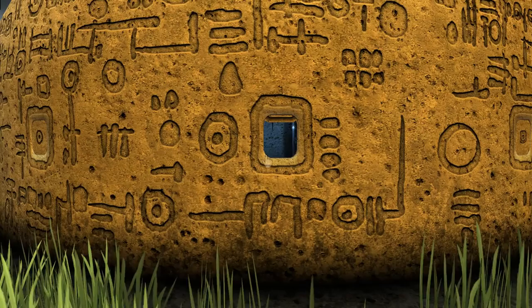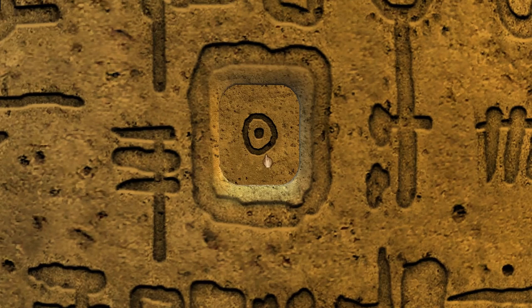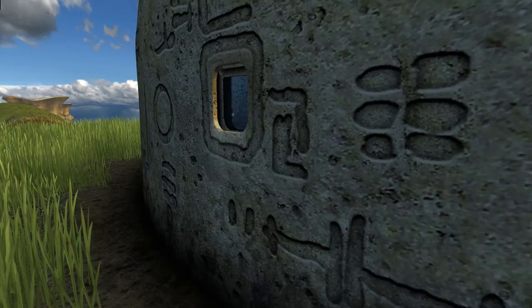This is a pretty nice island to be stuck on, all things considered, if it's survivable at least. And there's the symbols we've seen — I've got to probably open a specific configuration of them. I can just do that from here. That's one. Yeah, keep that one closed. I don't think the two vertical lines I saw had a dash through them like that.